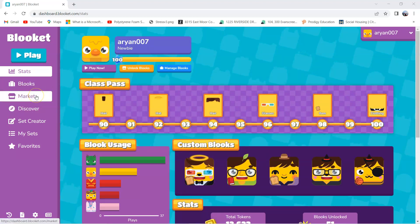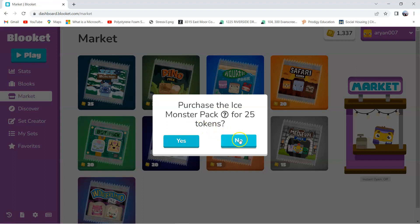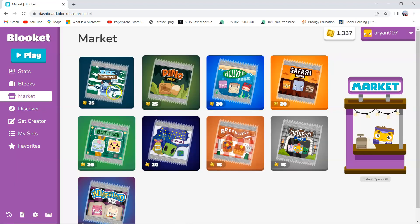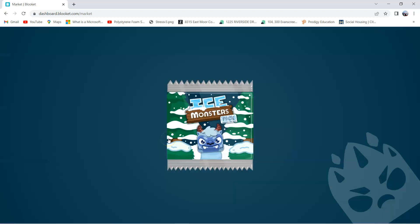So now, for the first new thing, let's go to the market. It's season 4 of Blukit, so these are like season 4 updates. And this is the first one: the Ice Monsters Pack. It's the newest pack of Blukit, or you can call it a box. We're going to be unboxing later, and we're going to unbox from the Ice Monsters Pack.